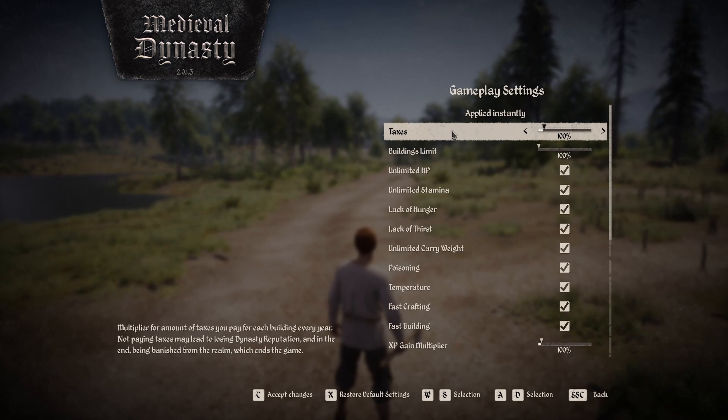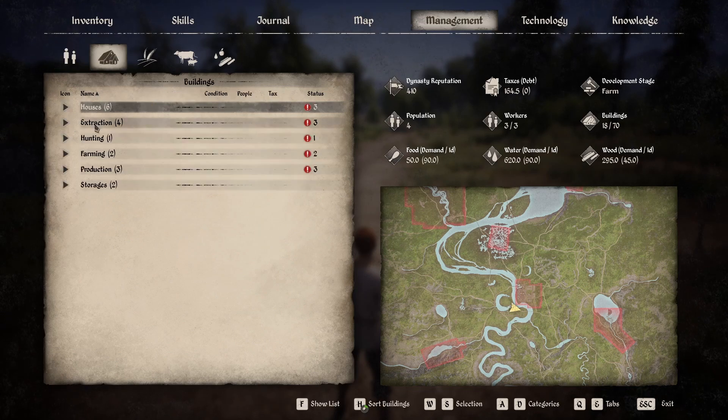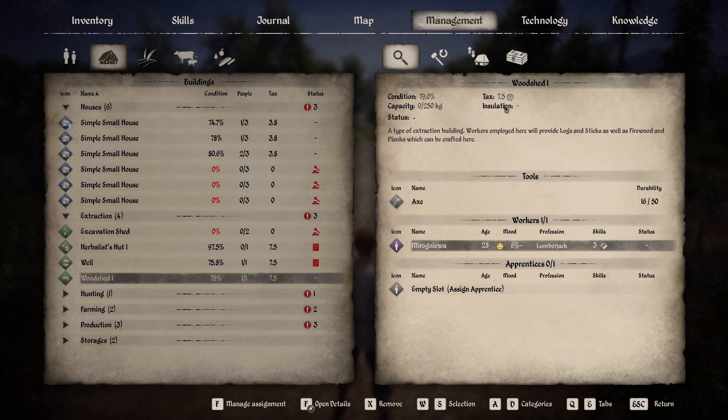If you're not sure how much each building costs in taxes, you can look in your management menu and go to each building itself. For example, under extraction, the woodshed has a tax of 7.5 coins.